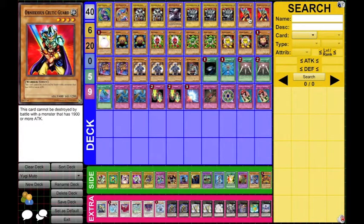Two Obnoxious Celtic Guard. He can't be destroyed by battle with monsters that have 1900 attack or more, and he has 1400 himself, so only things 1400 to 1850 can destroy him.